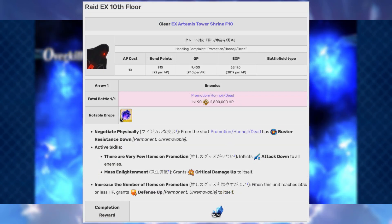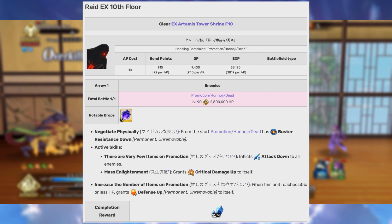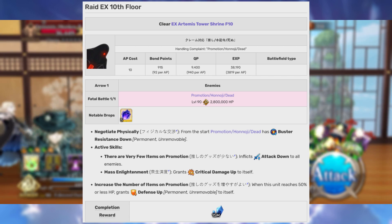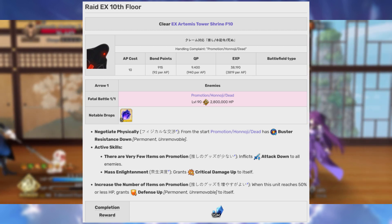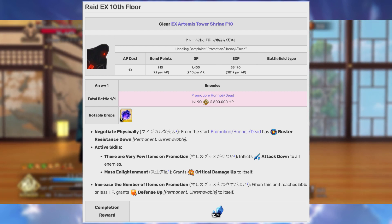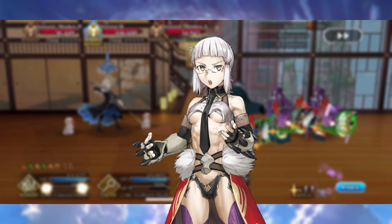There are also some raids coming out with the Amazonas.com event, and those raids are subject to the same rules as climbing the tower — your servants will be getting fatigued. You'll have about 15 turns to clear the raid before you end up popping out. If you don't finish fighting the raid boss, you can go back in, but you have to go back in with a brand new set of servants. Please keep that in mind when planning your teams.